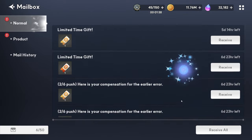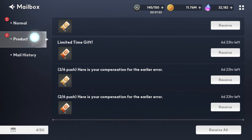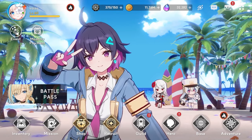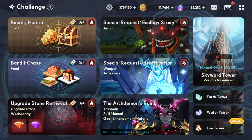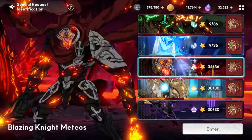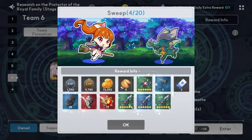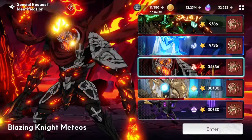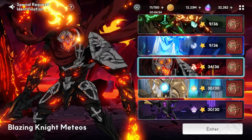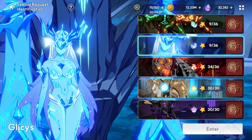First, collect all the stamina in your inbox that you've saved up — the temporary 7-day stamina and all of the unlimited stamina. Once you're done collecting all your stamina, go straight into the event dungeon that's going on. Right now it's identification. Go to the stage you want to farm — I like doing Glysis and Meteos stage 12. Just go in, spend all your stamina and watch all the gear drops. Every single time you get more stamina, put it straight back into your favorite dungeon.